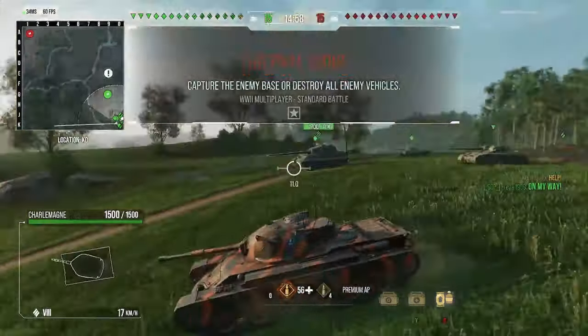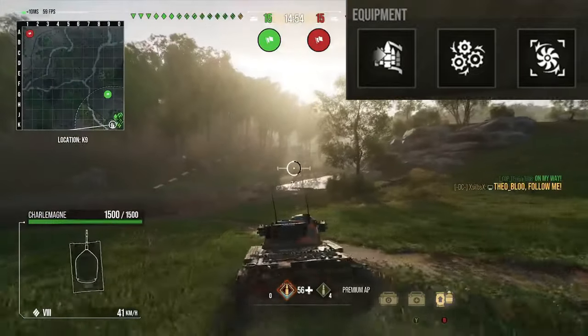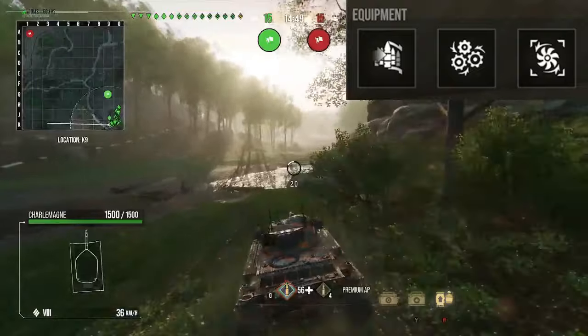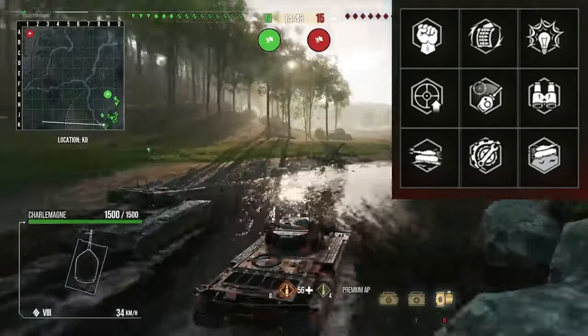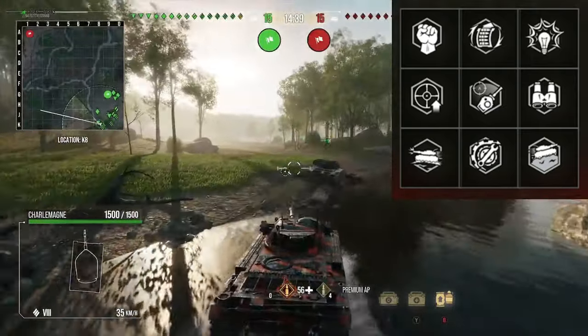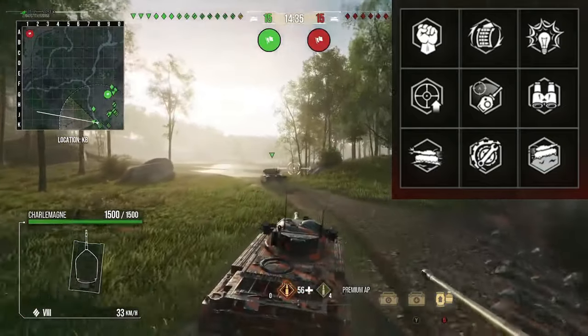Equipment on the Charlemagne: I've got Vents, Advanced Gun Laying Drive, and Gun Rammer. On the perks I've got Ball Leader, Rapid Reload, Sixth Sense, Steady Aim, Snapshot, Situational Awareness, Run and Gun, Trap Mechanic, and Off-Road Driving. The majority of these perks and equipment are focused on improving the gun handling.